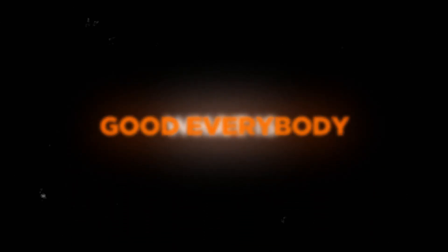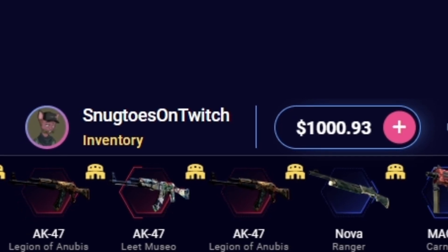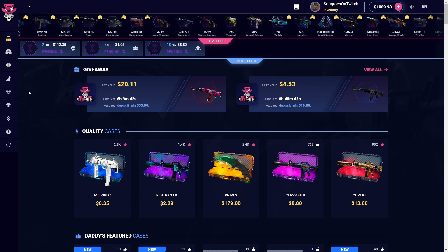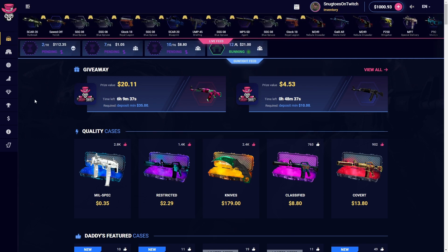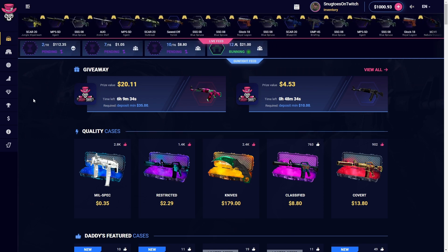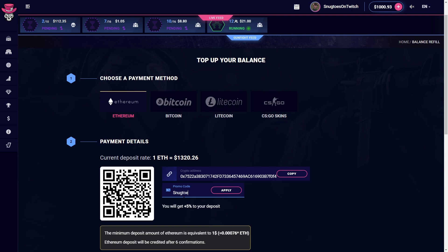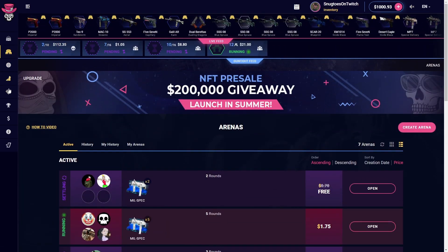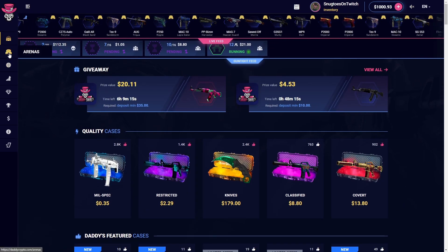Yo, what is good everybody, welcome back to Snackdos. We're back on Daddy Skins today with a $1,000 drawing balance. We got a couple new things to go over — we're most likely gonna play a lot of arenas and some gunfights. We're playing on Daddy Crypto right now, where you can deposit crypto and cash out skins. If you want to deposit with your card and cash out skins, Daddy Skins is the way to go. You can get a 5% deposit bonus plus enter all my free gunfights, free arenas, and giveaways lasting three days for 1.5k.